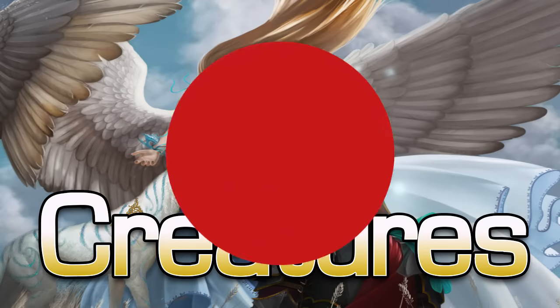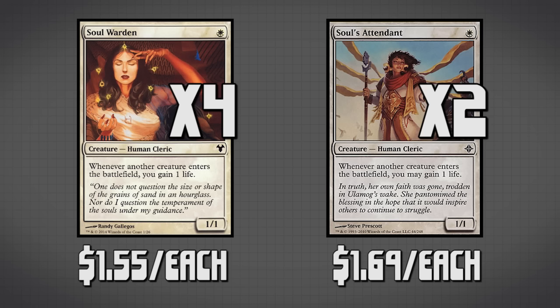Now that we're done explaining the combo, we can move on to our creature package. We have four copies of Soul Warden and two copies of Soul Attendant — for all intents and purposes, Soul Attendant is the same thing as Soul Warden. Soul Warden says whenever a creature enters the battlefield, you gain a life. So when we have all those creatures entering back and forth due to them blinking each other through the combo, we gain infinite life.